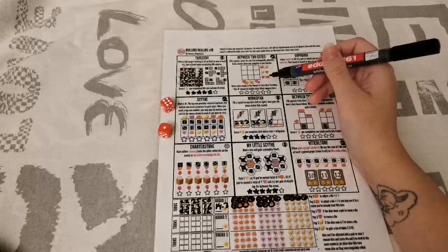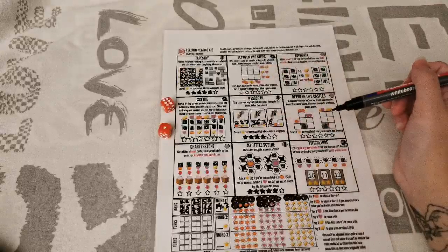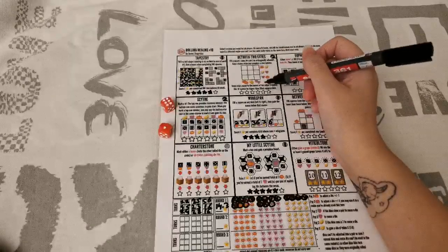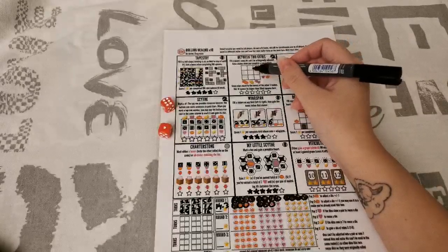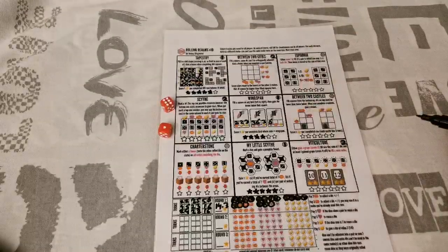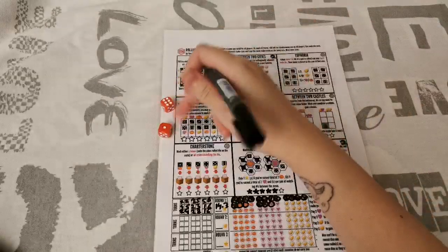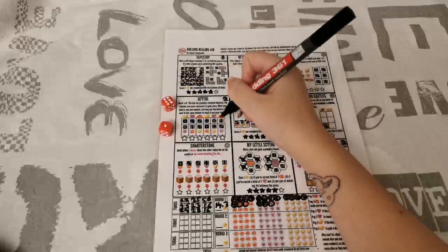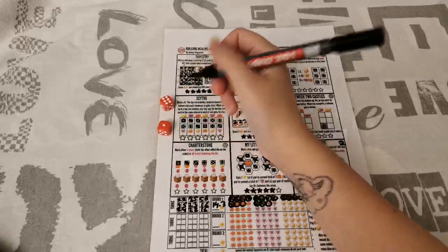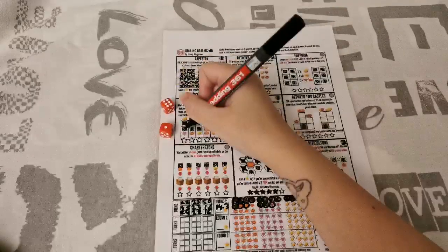So if I only fill 3 squares in Between Two Cities, even if both other realms score more than 3, I only get 3 points. Then we have Sight — you pick when you roll something. If I roll a 1 or 6, I cross off that number and get a resource. Then I can spend the resource to also get a star. If I don't have that resource right now, I can mark the bottom row's number later and spend that resource to gain the point.